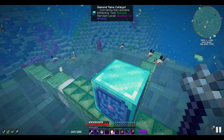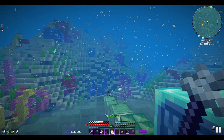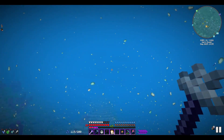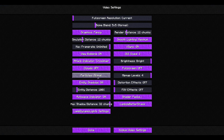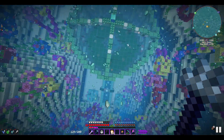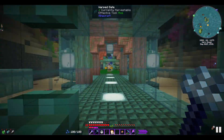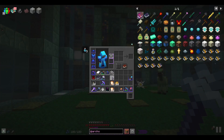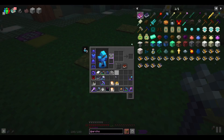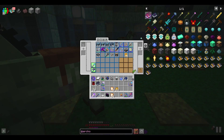Our mana now goes up to 200 and our regen goes a lot quicker. The water wand is set on the Aqua Shield, which gives us added resistance and defense. I'm not a fan of all these particles — I know there was a way to turn them down. I don't know what mod is creating the particles for the sea lanterns, but I may go around and swap out the sea lanterns just to stop that particle effect.